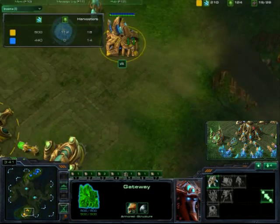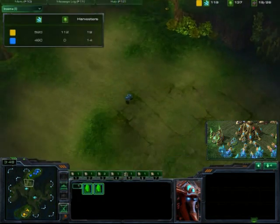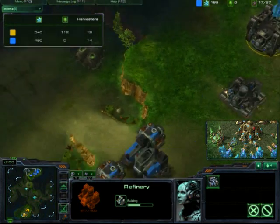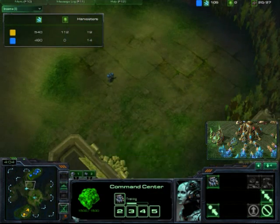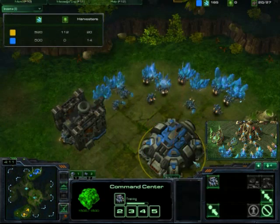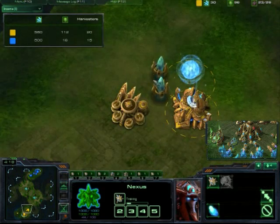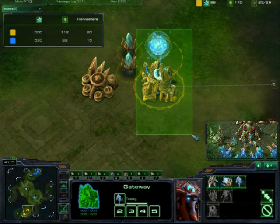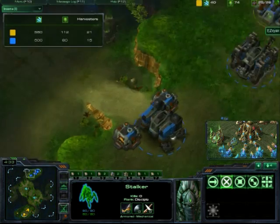Protoss player is getting his Cyber Core and two pylons. The Marine is chasing the probe back to the base. Terran player is getting 3-rax — he's going to be very aggressive. Getting his first gas; he really should have an orbital by now. Protoss player is getting a second gateway. It looks like the Protoss player is going to repeat what he did in the semis and go for early stalker harass on the Terran player.